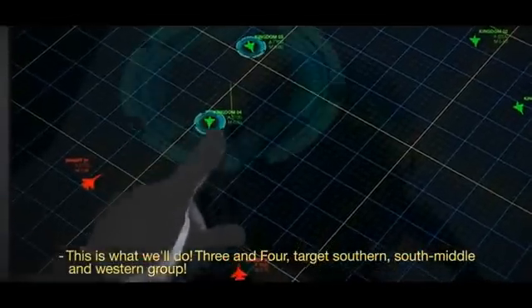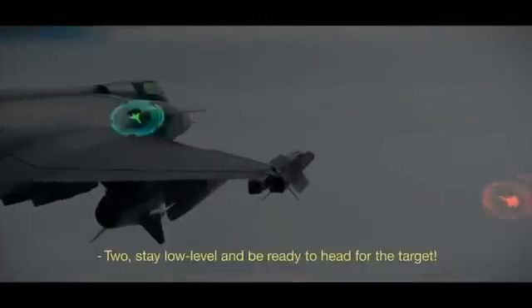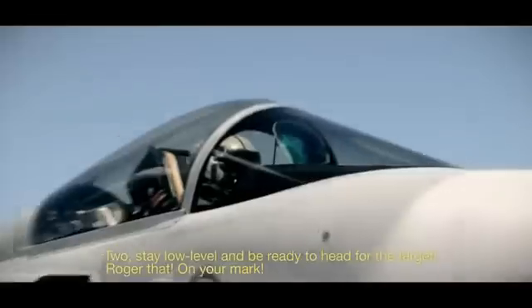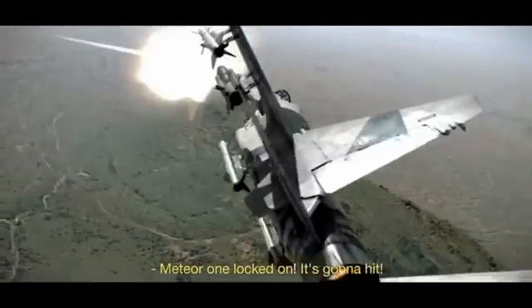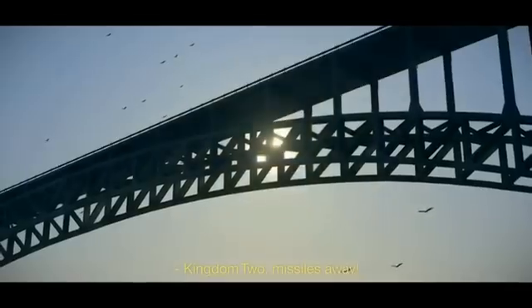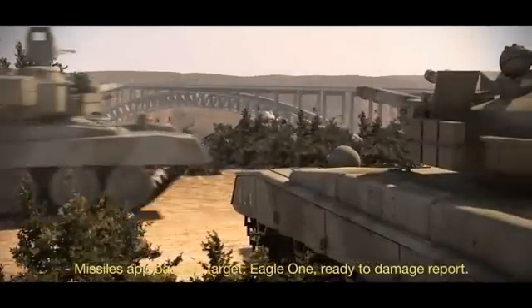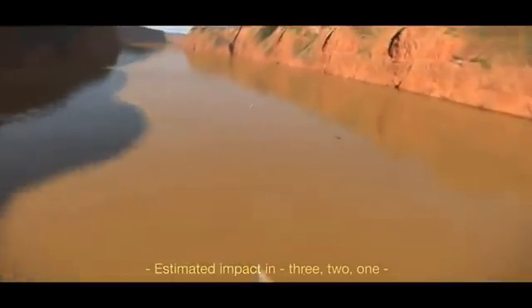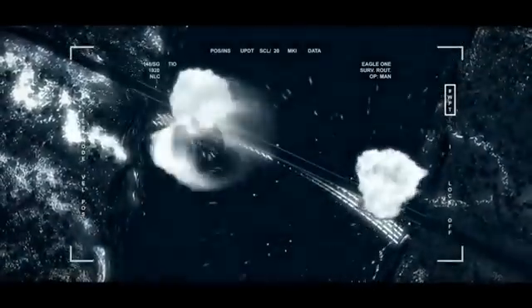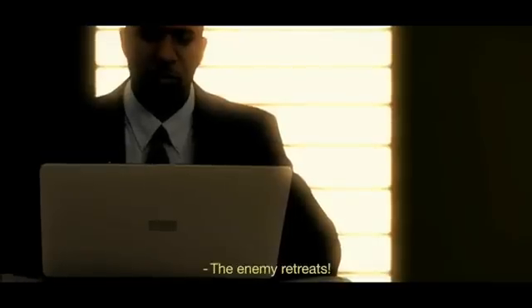This is what we'll do. Three and four target southern, south-middle, and western group. I will target south-eastern and eastern group with Meteors. Two, stay low level and be ready to head for the target. Meteor one, locked on — it's going to hit. Now go! Two, heading for RP. Kingdom Two, missiles away. Missiles approaching target. Eagle One, ready for damage report. Estimated impact in three, two, one — now. Delta hotel. The target is destroyed. The enemy retreats.